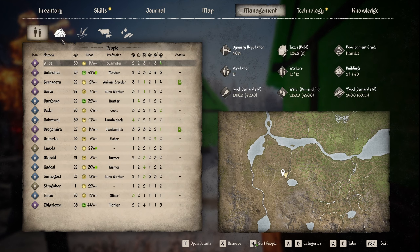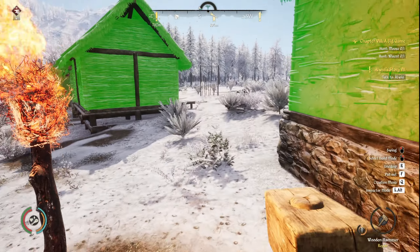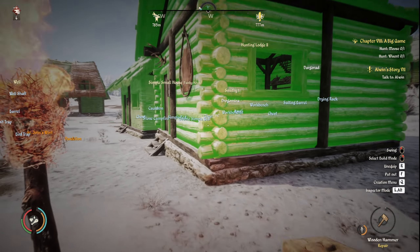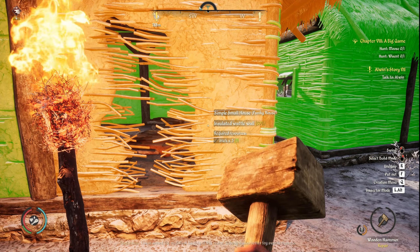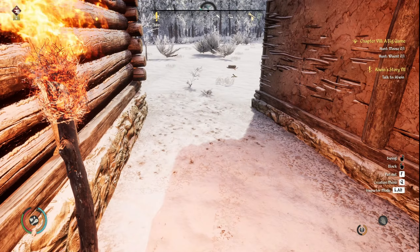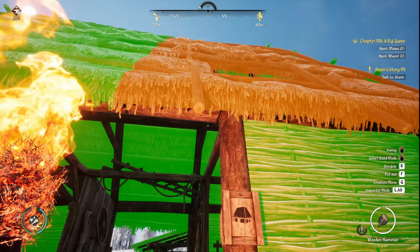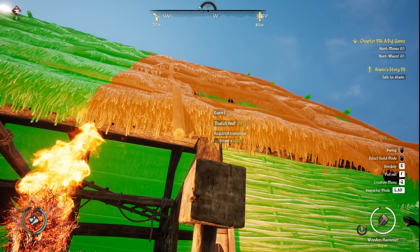I'm going to go back to building because I'm building my house — as you can see, I've got a lot of building to do and it's winter. Okay, that's going to be pretty much done — we've built another house, that's going to be a new home for the people. I also noticed a problem with one of the houses: this house is actually damaged and I can repair it now. I need four straw — there you go, 100% now.